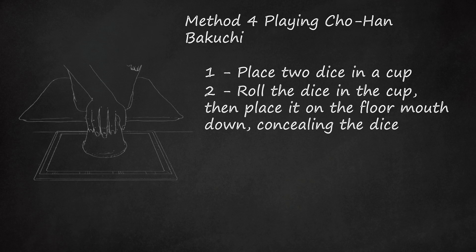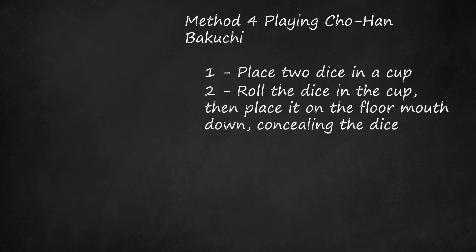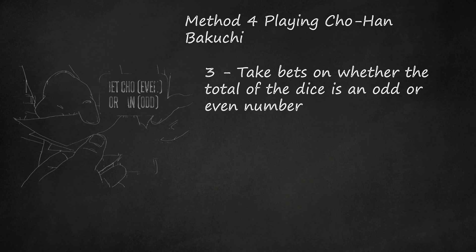Traditionally, the dealer rolling the dice sits in a kneeling position with buttocks touching heels and tops of feet flat against the floor — the seiza position — and is shirtless, to prevent any accusation of cheating by concealing extra dice in sleeves or pants. Step 3: Take bets on whether the total of the dice is an odd or even number. Players may bet against each other or against the house.